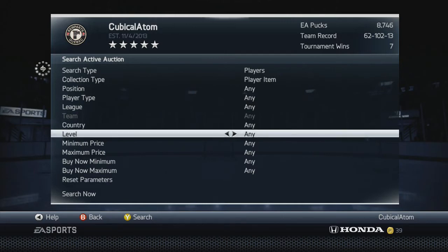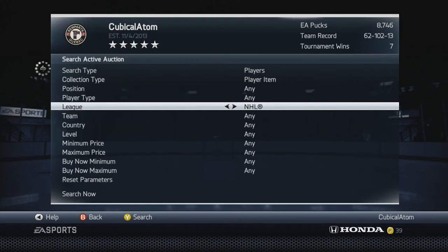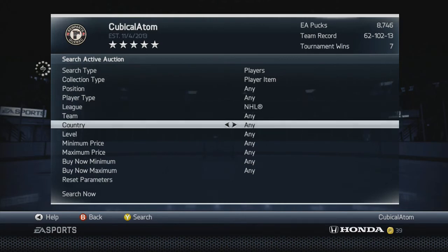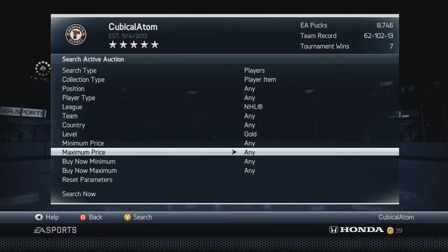Let's get down to the method. Basically what you want to search for is league NHL, level is gold, and the maximum price for the starting bid should be 600.